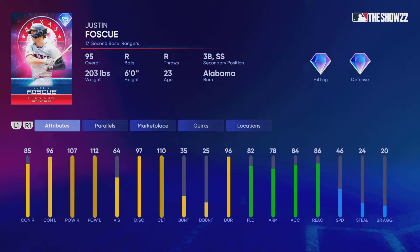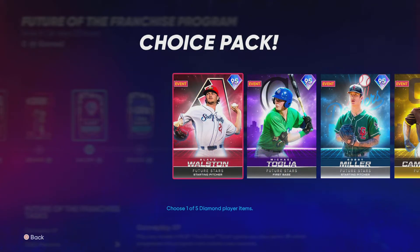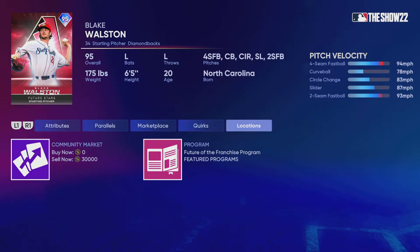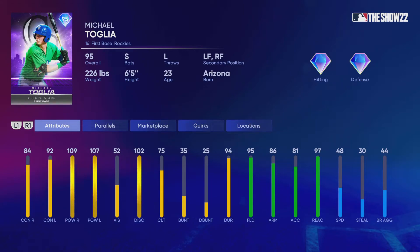Justin Foskew — good hitting, but I wouldn't pick him. Blake Walston — I don't think he could be good. Michael Toglia — big power, good eye contact, some good fielding, especially for a first baseman. This is an underrated card I'd say, because he's a switch hitter too. But I still wouldn't play him at first base because of the fielding — fielding would be way better somewhere else. But I mean it works.